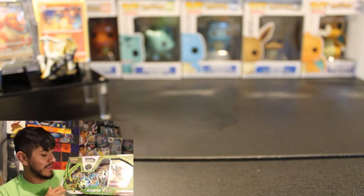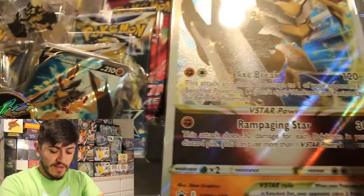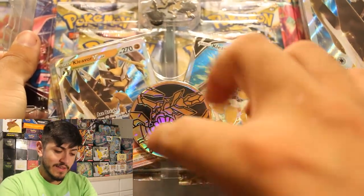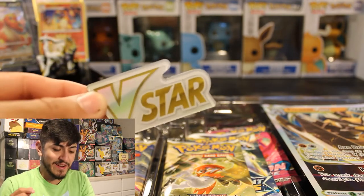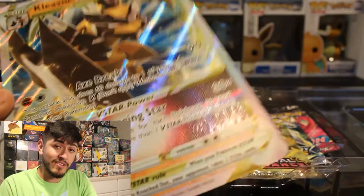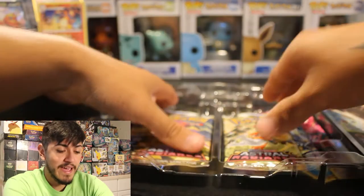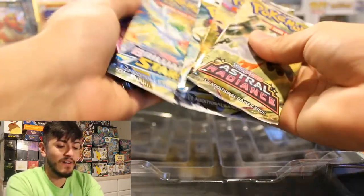The new Cleavor V-Star Premium Collection Box — this is the new box that they just released. It has Fusion Strike, Brilliant Stars, and Astro Radiance. It comes with your giant Cleavor V-Star promo card as well as the small one, a Cleavor V promo card, the Cleavor Pokemon coin, and a pin. You also have that V-Star badge — this awesome Cleavor pin. We have six packs: Astro Radiance, Brilliant Stars, and Fusion Strike.